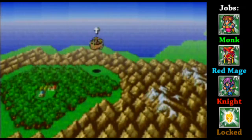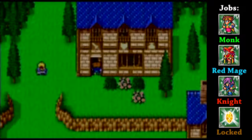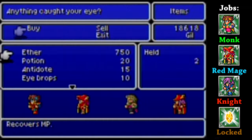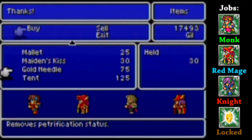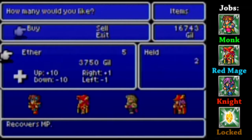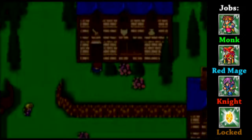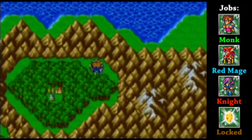We're actually heading back over to Lix for a bit because the items they got over there, particularly the items I'm looking for, are cheaper than normal - literally everything's like half price. I'm going to go ahead and get some more gold needles. I'm going to grab myself a few more tents while I'm here. The big thing is I want to get a few more ethers because I'm going to be using a good bit of magic in this upcoming area. Those mid-level spells are going to go through MP quite a bit.